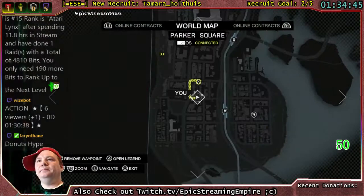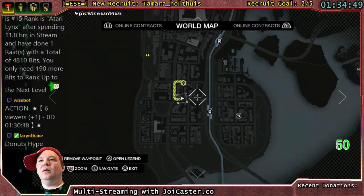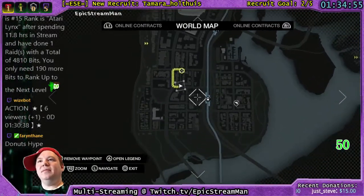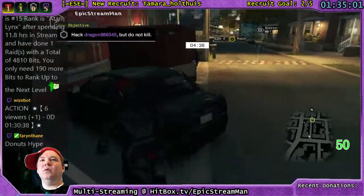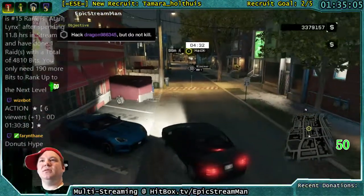All right, where are we at? We're right by the same area again. We've got the Owl Motel down here, and the construction spot up there. I know there's some cool spots around here. I would grab a sports car, but it's kind of conspicuous. So let's just do this crazy car here.